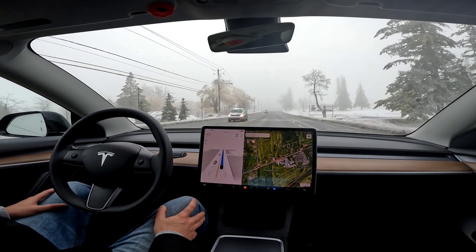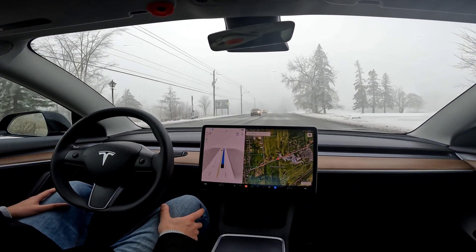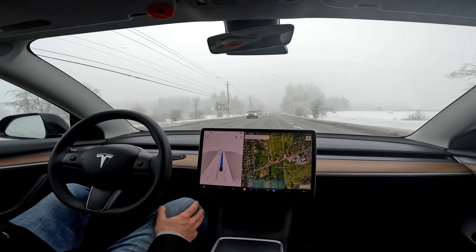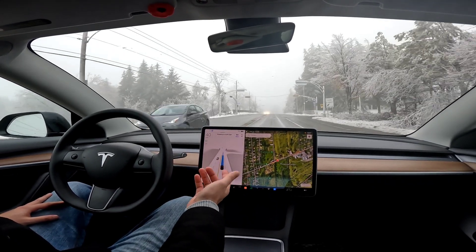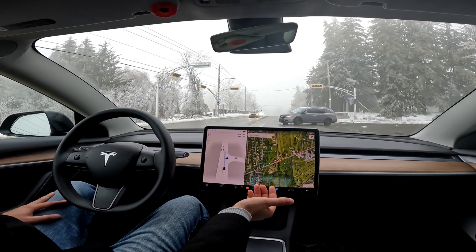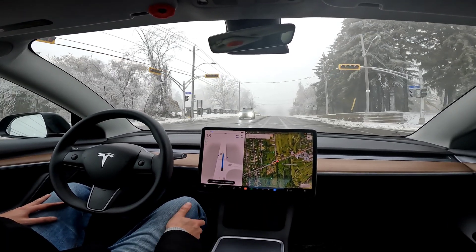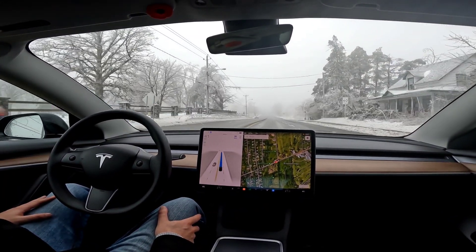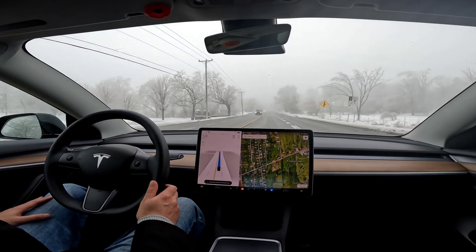The most important thing here is how FSD is going to react knowing that all the traffic infrastructure is out — there are no lights, nothing to govern anything. As a driver, we know that if there are no lights and no power, this scenario is to be treated as a stop sign. You can see it says 'stopping for traffic light,' stops, then waits and treats it like a stop sign properly. It progresses through slowly, which is good. Pretty impressive given the circumstances we're driving in.